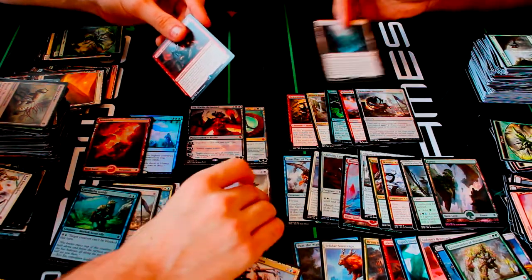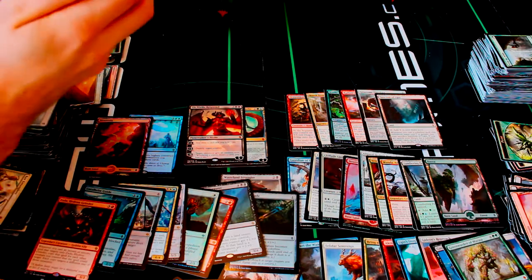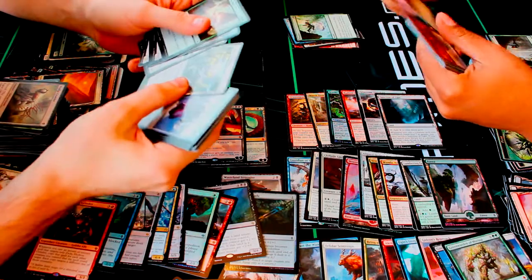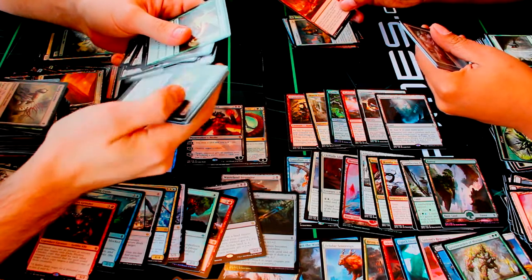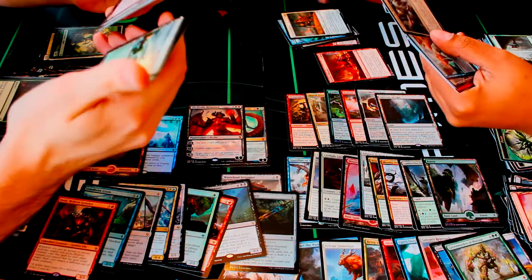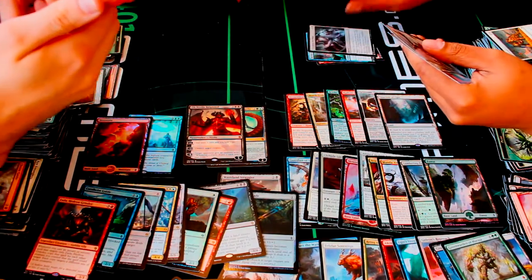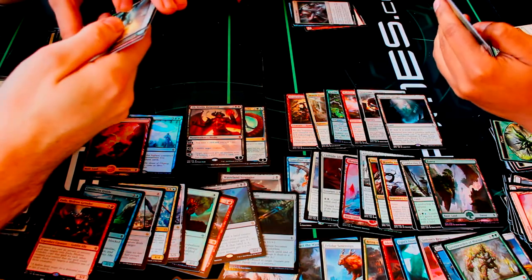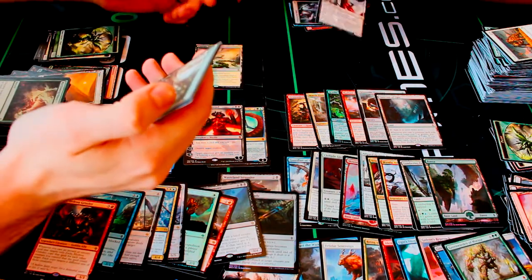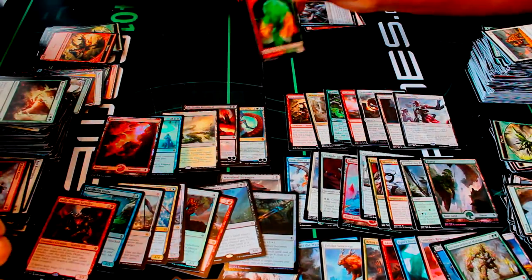That really helps you chain big Eldrazi — especially with something like Ulamog. Where is he hiding? It's a giant, I mean. Evolving Wilds, that's a reprint going way back. Chasm Guide, Blighted Gorge, Kozilek's Channeler, and Ooh Core of the Blade World — interesting. I got Transgress the Mind and Grip of Desolation — that's pretty cool. And Desolation Twin — a 10/10, very nice! I got a Canopy Vista tango land.